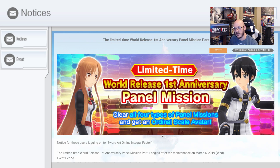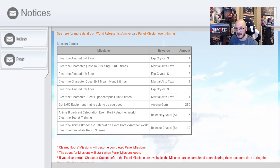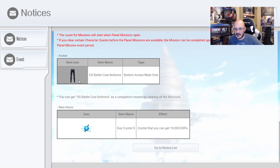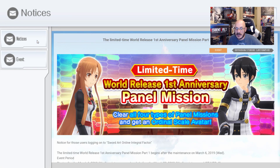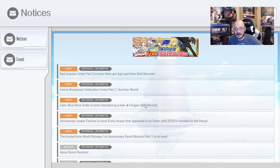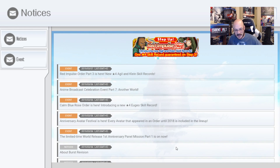We just briefly went over the panel missions — we get XP crystals, martial arts techs, Arcana gems, and release crystals. And then we get the Ordinal Scale Battlecoat bottoms. The new items are XP crystals — small. I'm really wondering about medium and large. I wonder if it's something we can farm. That would be cool to farm XP crystals on top of getting XP from farming.